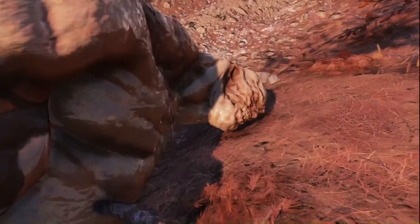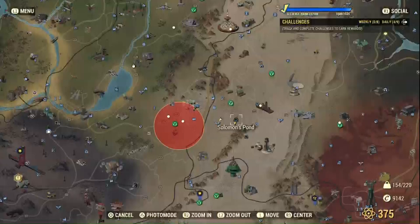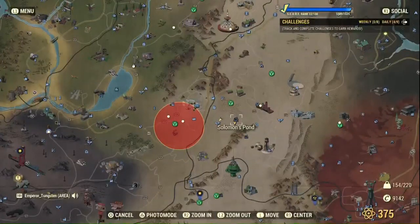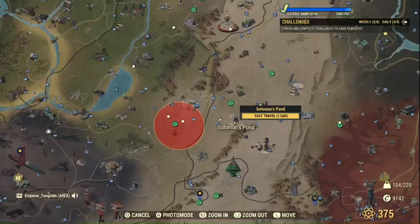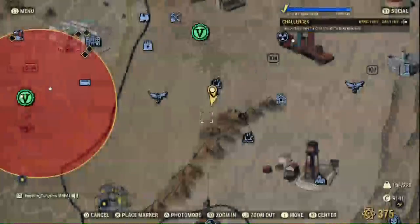Let's jump servers and check this guy out. First things first, you're going to want to hop over to Solomon's Pond, which helps with server hopping. When you kill the behemoth, you want to be killing him near Solomon's Pond, or at least logging off near Solomon's Pond so that you're not loading up in the wrong area.